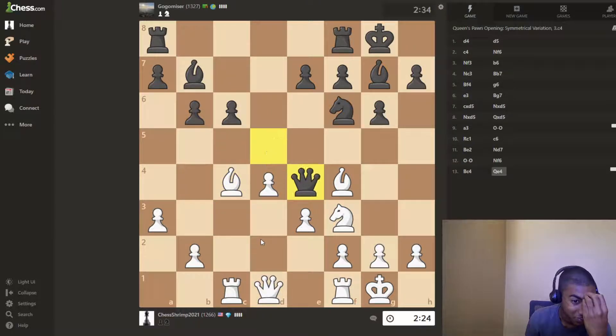Okay, you've put your queen where it's a target, so I can make use of that. And in fact, this just almost traps your queen — not quite, but almost.